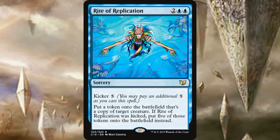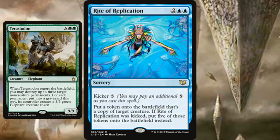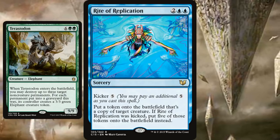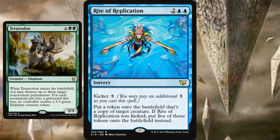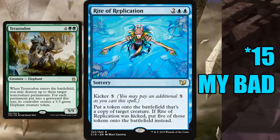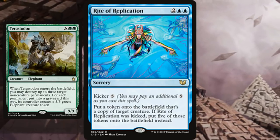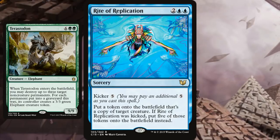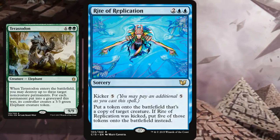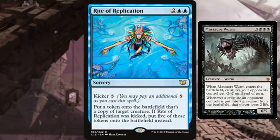Removal-based creatures like Terrastodon, Acidic Slime, and Reclamation Sage all devastate opponents when you get multiple copies. Terrastodon in particular — each of the five copies gets three non-creature targets, totaling 13 non-creature permanents destroyed including lands. Sure, they get 3/3 tokens, but you'll have six 9/9s to block. Absolutely devastating.